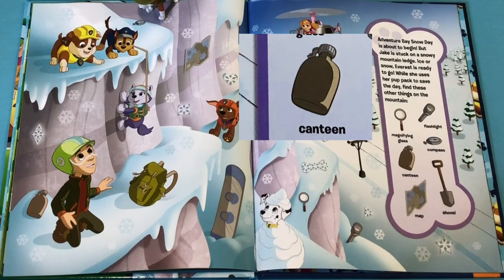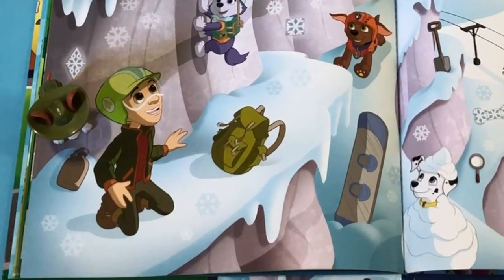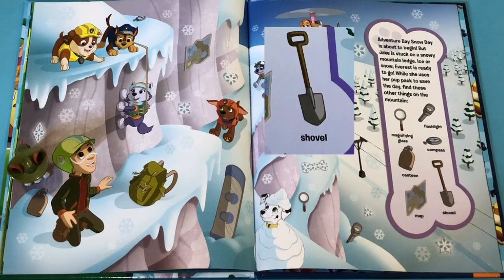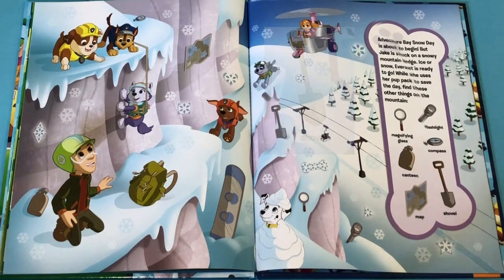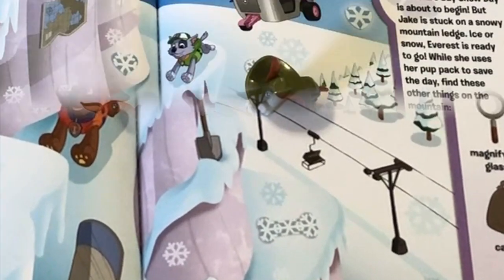Now we have to find the Canteen! Great job! You found the Canteen! It was right next to Jake! Now we have to find the Shovel! Good job! You found the Shovel! And it was right next to Zuma!